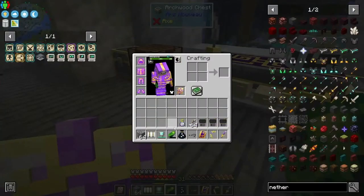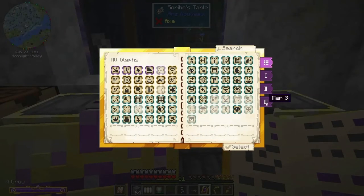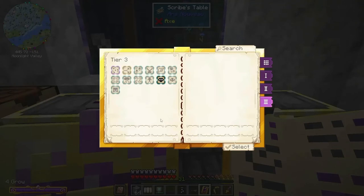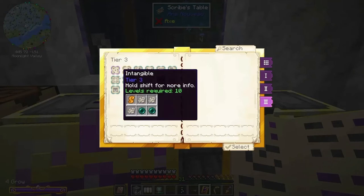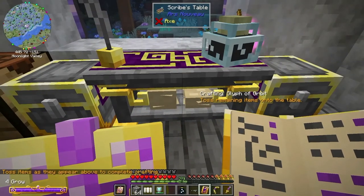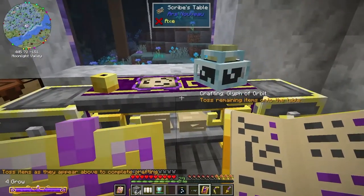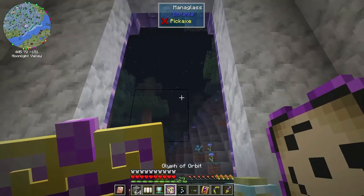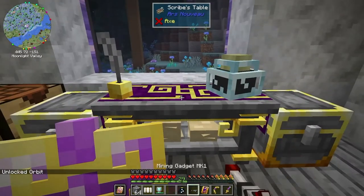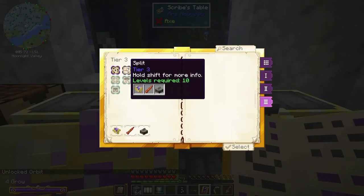I forgot there is a level requirement for these and I only have five levels, but I do have this little doodad. I don't have things for all of them, but I do want to make the ones that I can make. Orbit is easy - we just click on that, hit select. I already got all the ingredients for it in the chest and it just pulls it out of adjacent chests. That is super cool and awesome. And split - I have split.